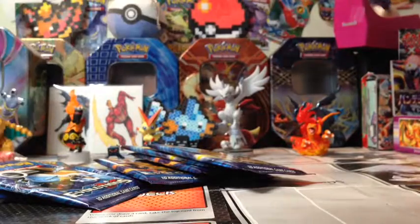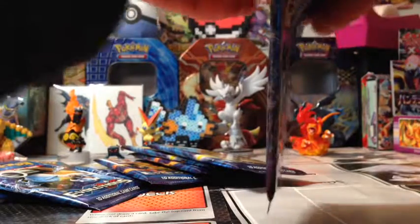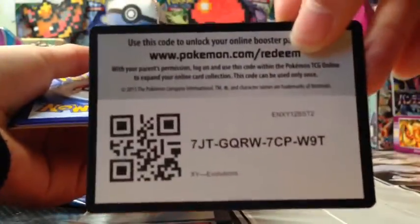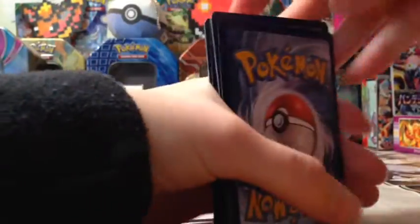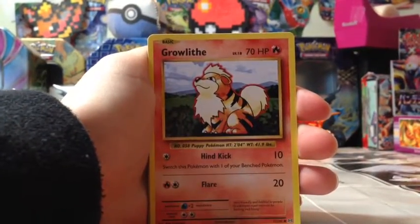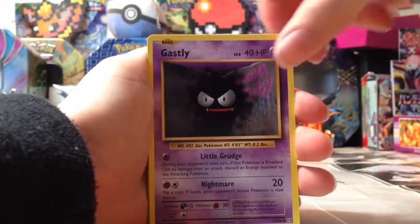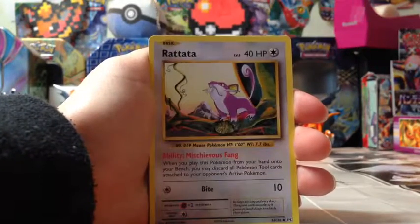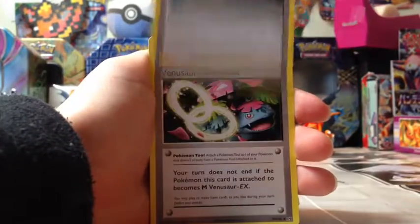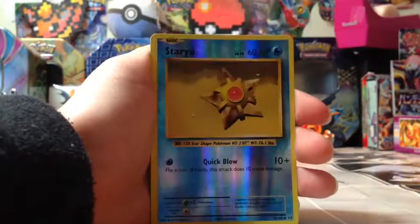Great, I can't open these - back to my unable-to-do-anything habit. These packs are tighter than before, so hard to open. Here's the code card. Go from the back. So we'll start off with a Growlithe, Ghastly, Charmander, Rattata, Caterpie, trainer card, another trainer card, another trainer card.